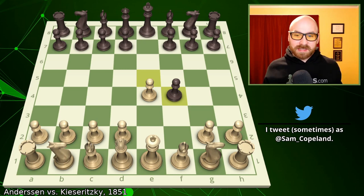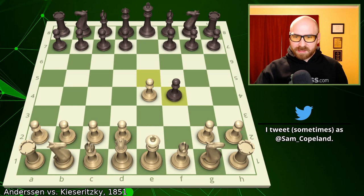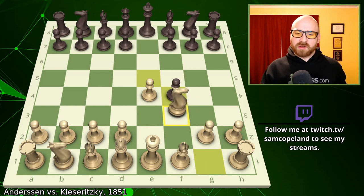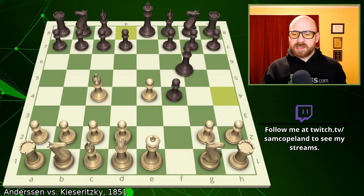Kaisaritsky does accept and take the pawn on f4. In this era, you were considered a coward if you didn't accept an honorably gambited pawn. After pawn takes f4, we get the move Bishop c4, and this allows Black an interesting check. More popular is Knight to f3, which covers the Queen check on h4. Instead, after Bishop c4, the Queen check is possible, and Kaisaritsky goes for it.